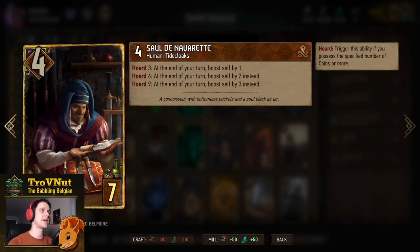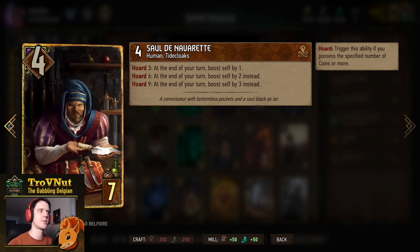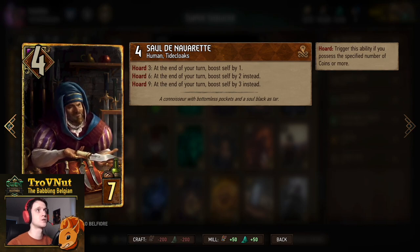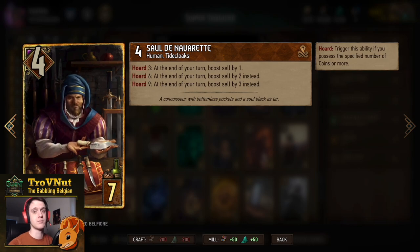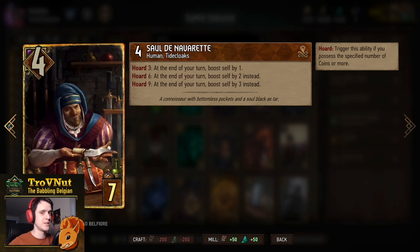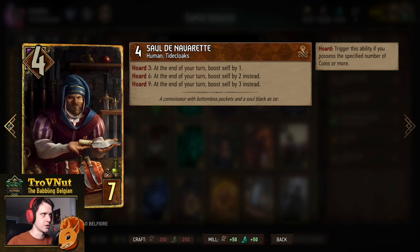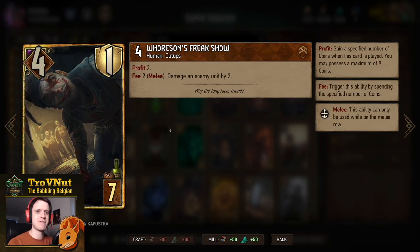Sol de Navaret is not a Blind Eye card but works incredibly well with Hidden Cash — four power for seven provisions. Depending on the coins you have, he boosts himself by one, two, or three. The cap for us is: one coin boosts by one, four coins by two, and seven coins by three — so you don't need a full coin pouch to boost Sol by three every single turn.